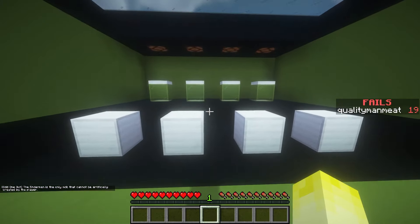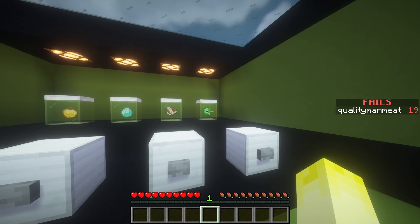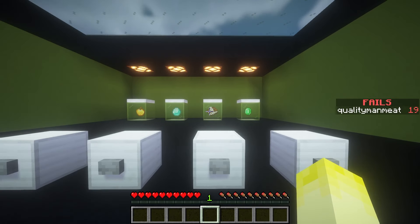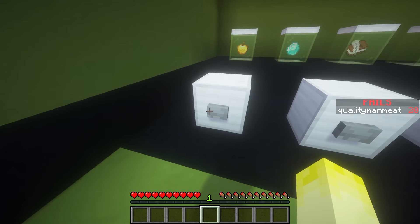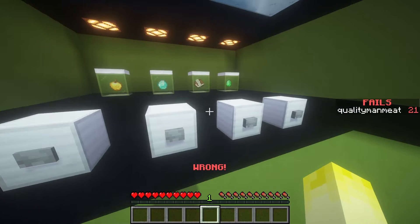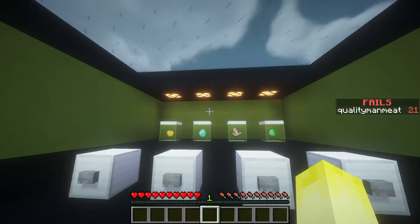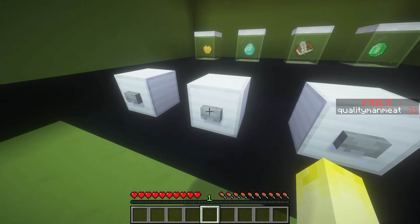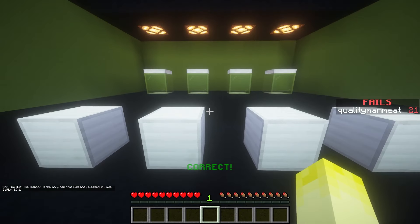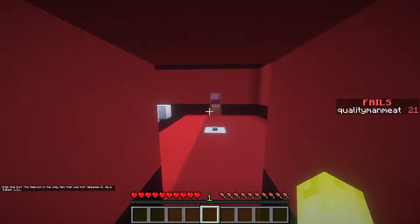We got at least one right! Golden apple, diamond, book and quill, emerald. I feel like it's the book and quill. No, it's between emerald and diamonds - they're both tradable to villagers, but this one you can craft things with and this one you trade. I'm gonna go diamond. The only item not released in Java 1.3. Okay, well yeah.